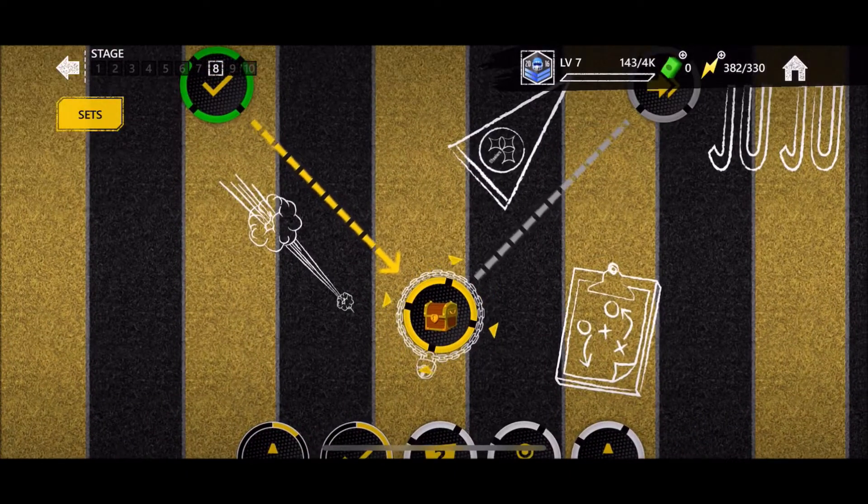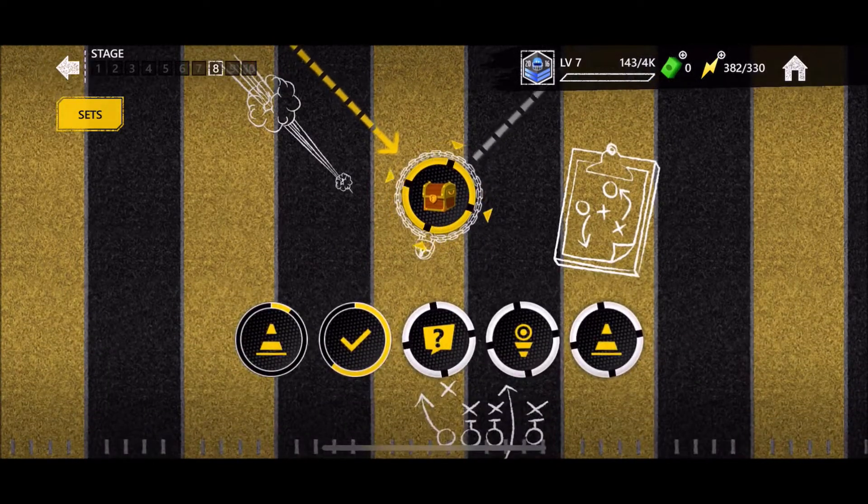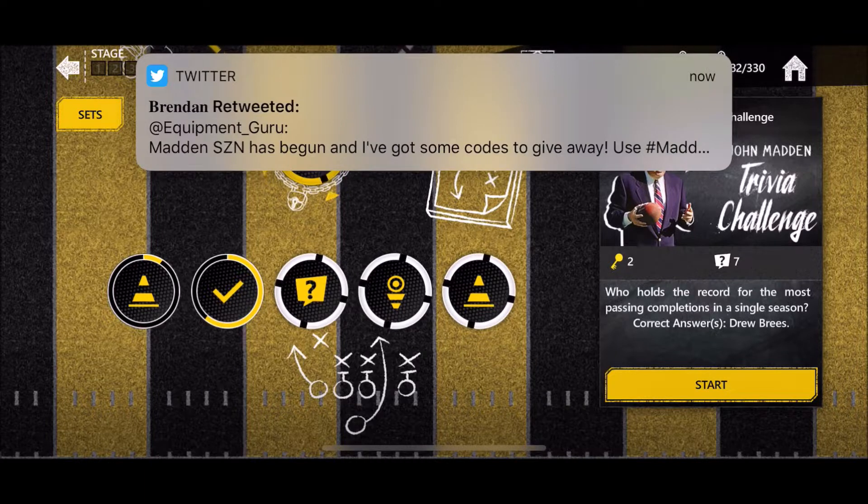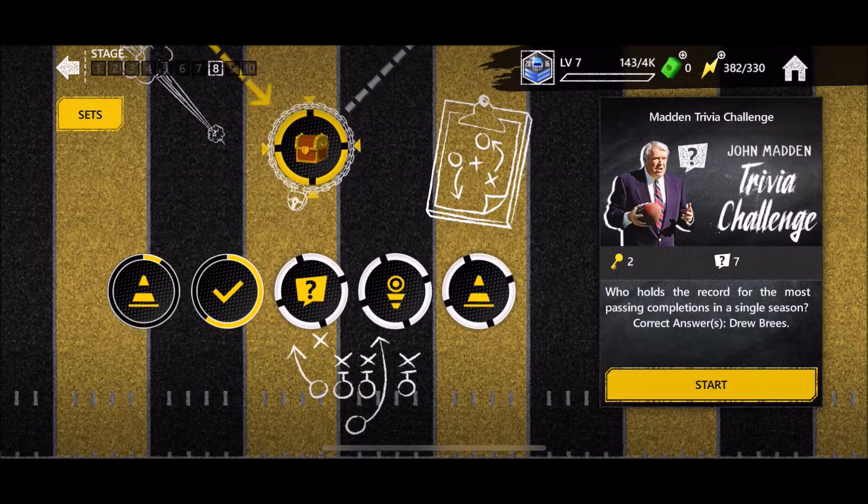What's up guys, it's Ty here and welcome to episode 5 of my let's play Madden Mobile 20 series. In the last episode we were on the quest to finish stage 8 of the master series and introduced the new Hall of Fame content. Now we're going to see if we can finish up and move on to stage 9, and see what we can do with the Hall of Fame content now that we have more stamina.